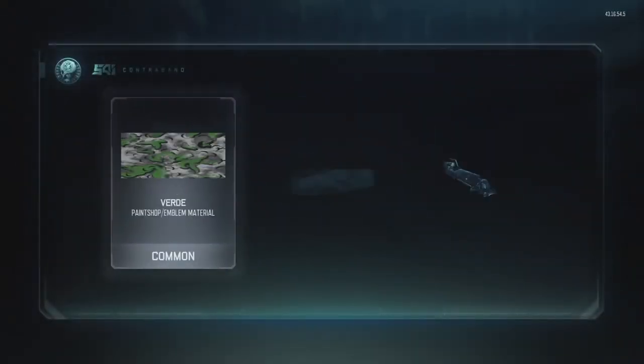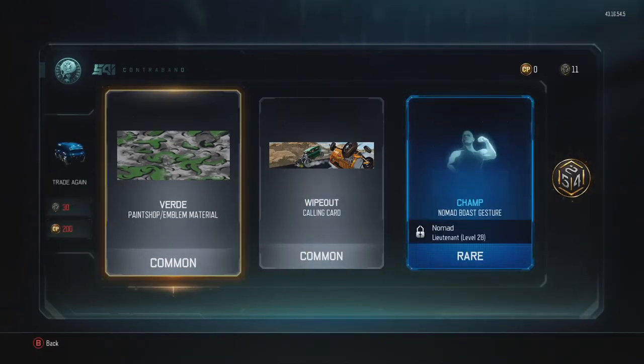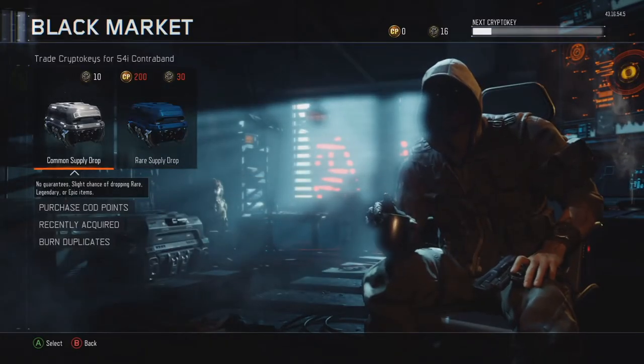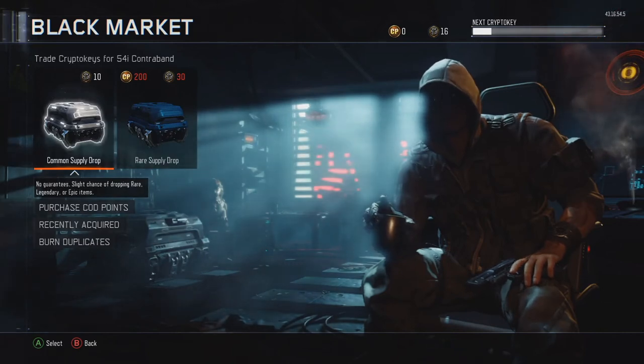Let's do it again — come on, guys. No. Damn. We're out of CryptoKeys for Rares. We're going to do a Common Supply Drop now. Hopefully we'll get something.